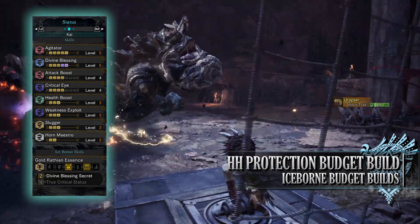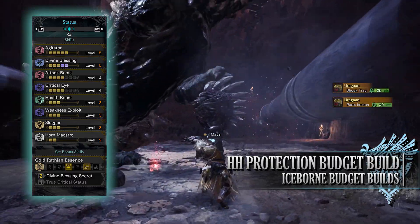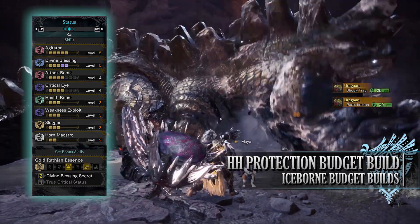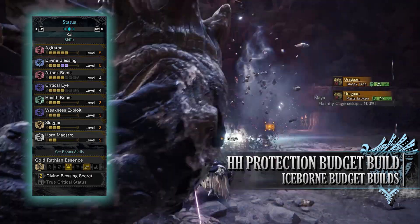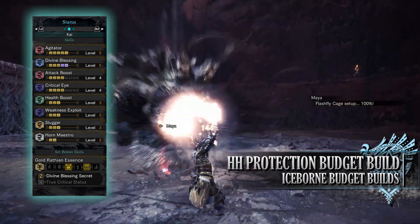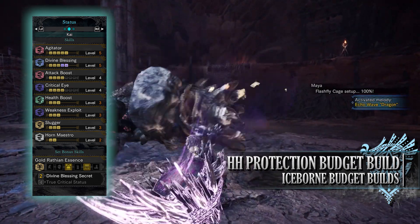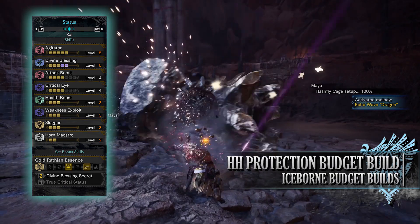Horn maestro is associated with the sonorous jewels, but if you didn't have them it's not too big an issue — it just means you'll have to refresh songs more often during a hunt. For the set bonus, you have the Gold Rathian Essence: Divine Blessing Secret, which allows the divine blessing skill to go from level 3 to a maximum of level 5, greatly increasing survivability.